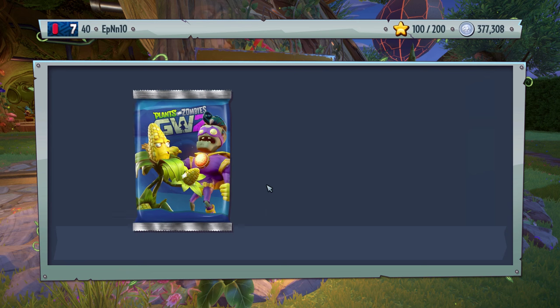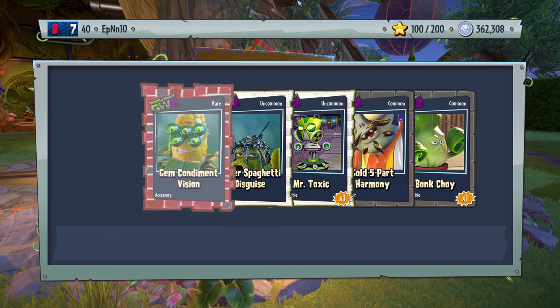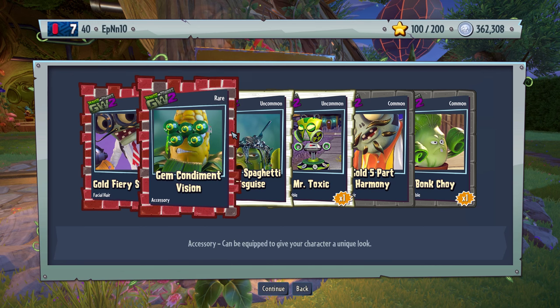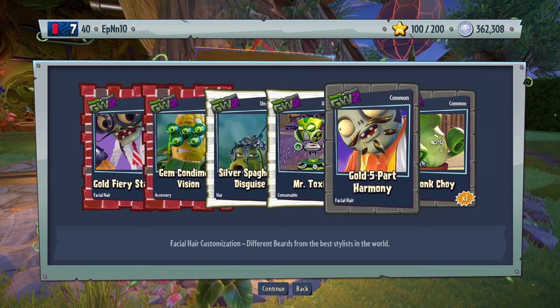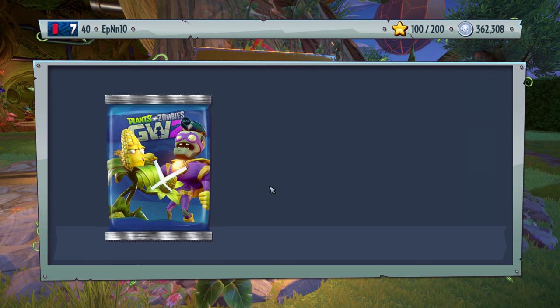Nothing too crazy. Pretty okay pack. Something new here. Gold fiery stash. Gem column — that looks nice, it like matches the green guy. That's cool — Colonel Korn. We'll definitely be customizing these things.